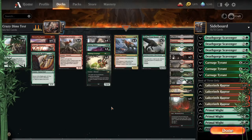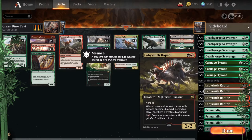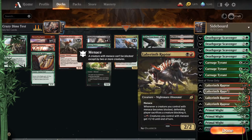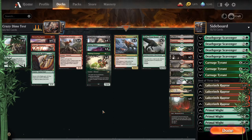Next up is Crazy Dino Test. The main idea is adding black for board wipes and removal. I'm testing Crippling Fear — since we're tribal, minus three minus three should hurt a lot of decks, especially Elves and Goblins. If we don't need Crippling Fear, I'm thinking of swapping in Labyrinth Raptor to still make use of the black sources. The Phyrexian Swamp is pretty fantastic there. That's the basic idea of Crazy Dino Test.